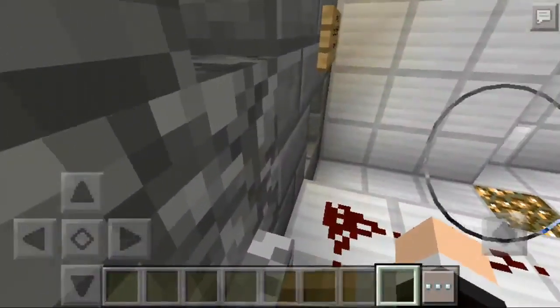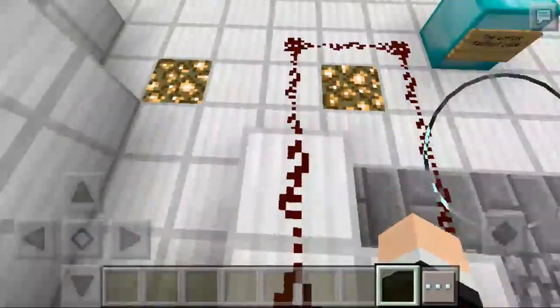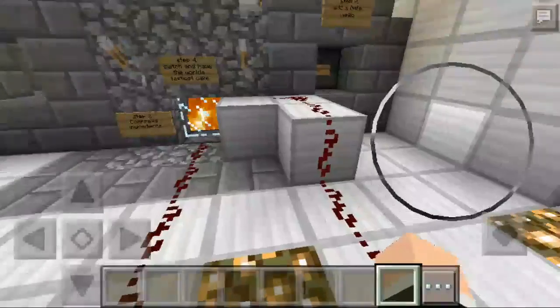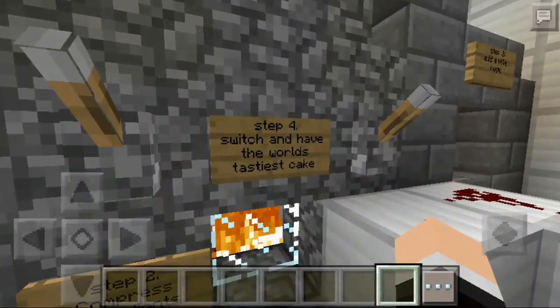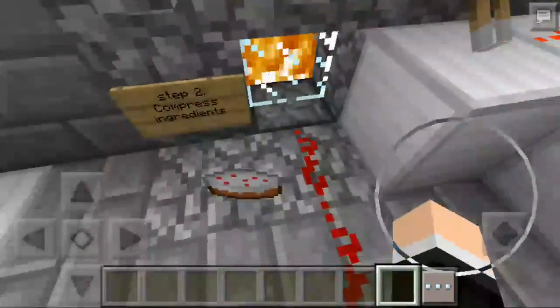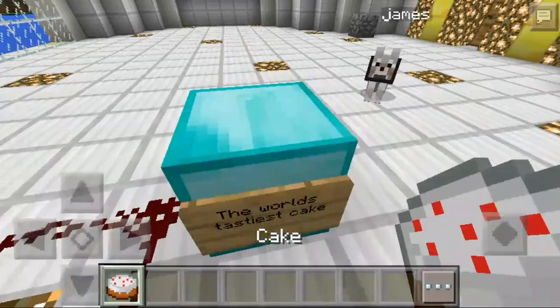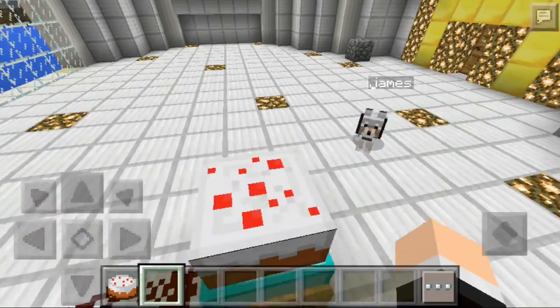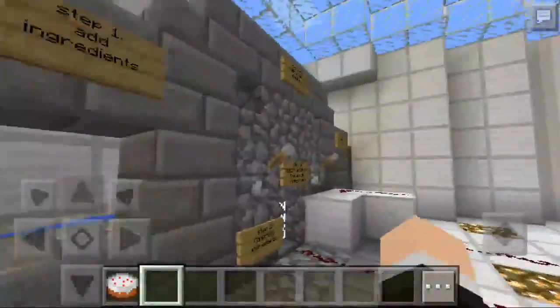But as you can see, I can't hide this redstone — sorry for that redstone showing, because I can't actually dig the back. So yeah, switch it — ready? Yay, I got the world's tastiest cake! Sorry, but I can't actually eat it because I'm in creative mode — it just makes everything.